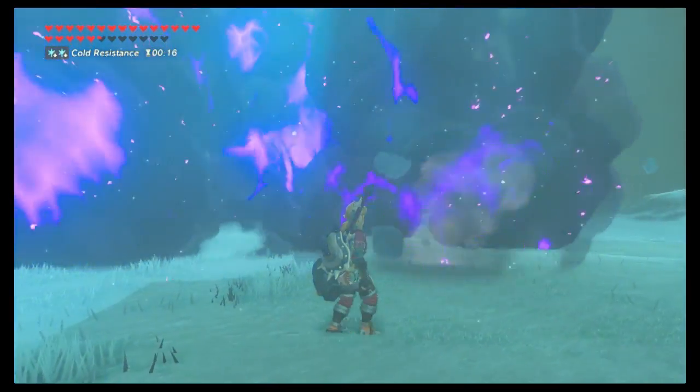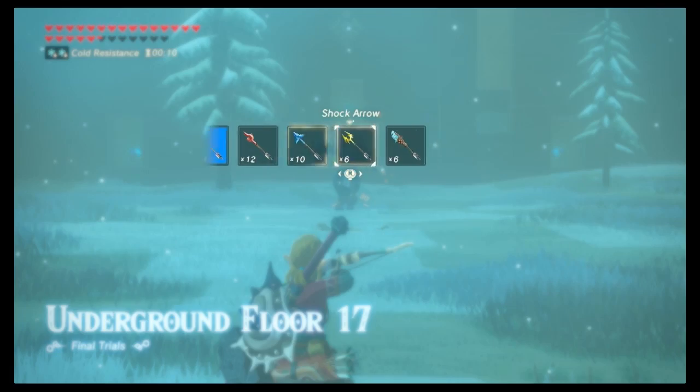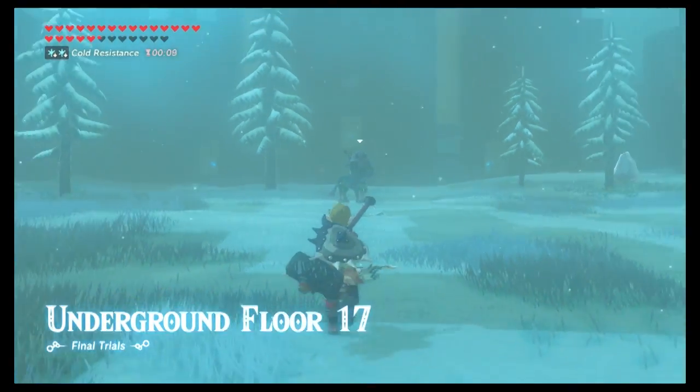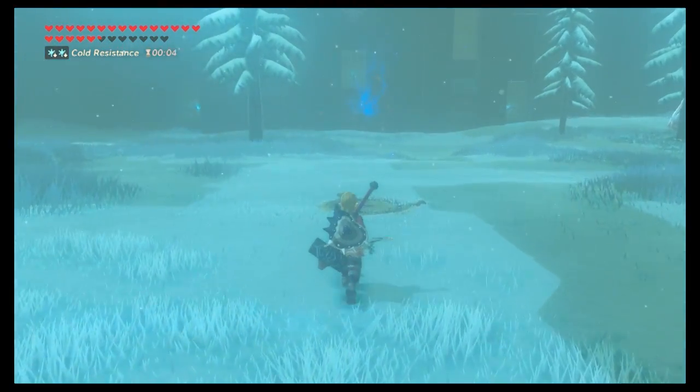Start getting ready mentally for floor 17 because you're going to be fighting a Lynel. This is one of the first spots you'll want to use your ancient arrows. The ancient arrows make it so easy it almost feels like cheating — he's just gone.